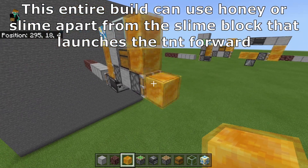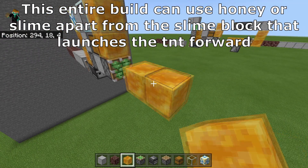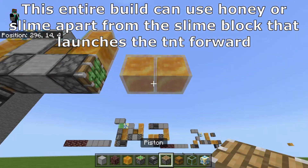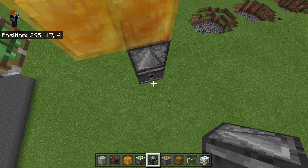Now what you want to do is come out a pillar block and then a sticky block — this can be honey or slime — and then you can place another honey block there or a slime block, and then an observer facing up into the bottom of it like so.